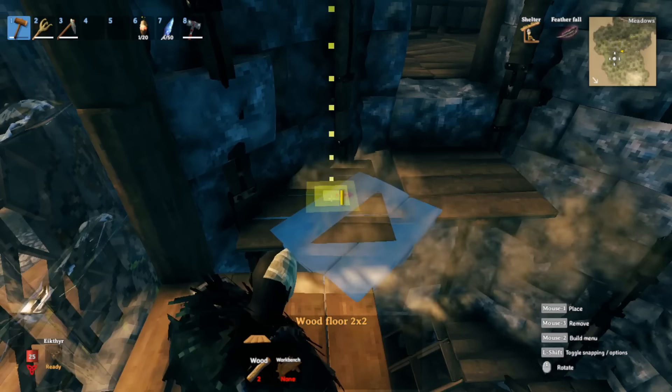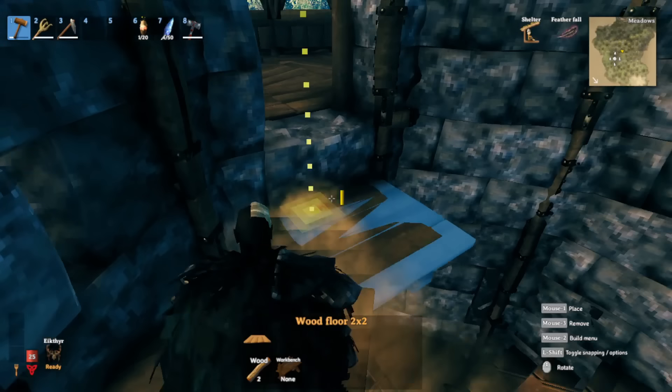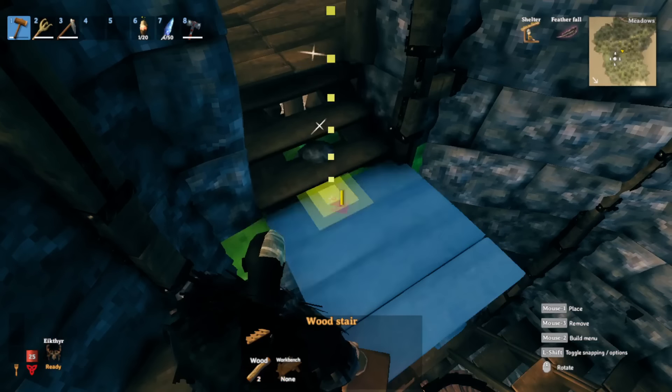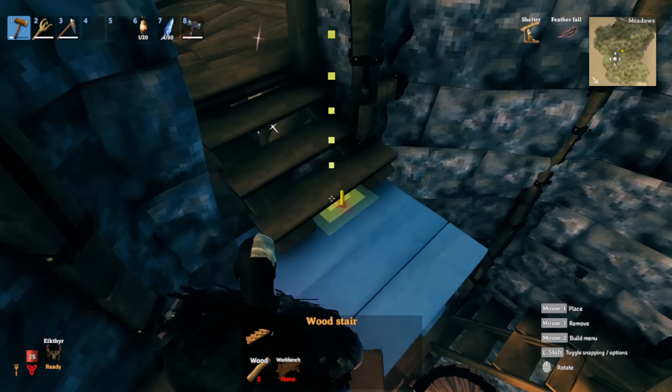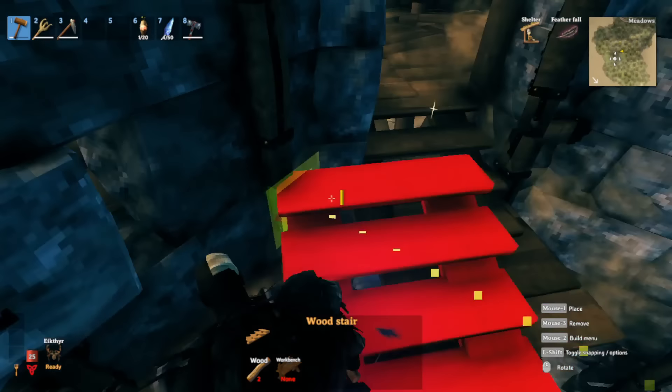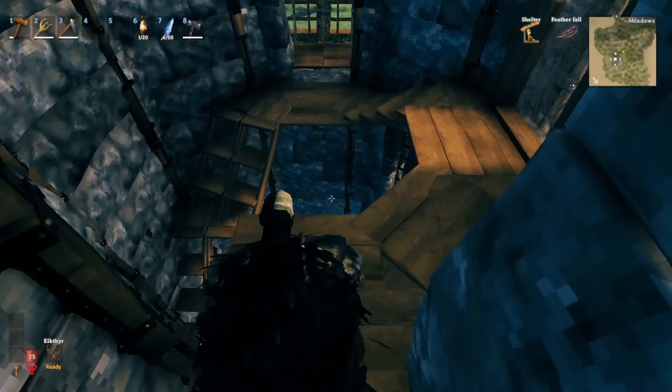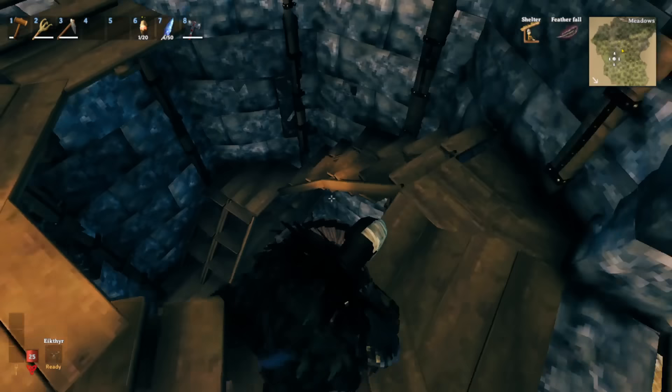Going around like that until you have one sitting right in front of the doorway. To access it properly, take out this stone, get a 26-degree stair and snap it in like that, and then you're able to access your little section here.